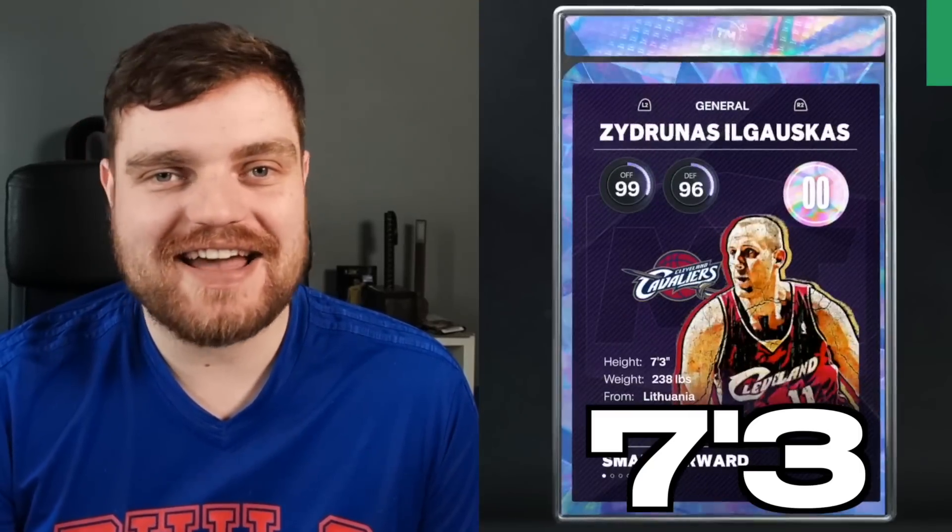Small forward — Zydrunas Ilgauskas. One of the tallest centers in the NBA in the mid-2000s. A multiple-time all-star, played with LeBron for a while, and a forgotten member of the Heat. Let's not forget that — he was on the Heat roster. Zydrunas Ilgauskas, 7'3", and he now plays small forward. You can also play him at the 2, which is kind of crazy.